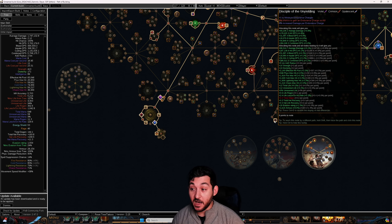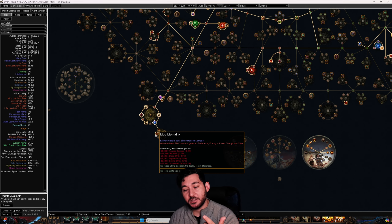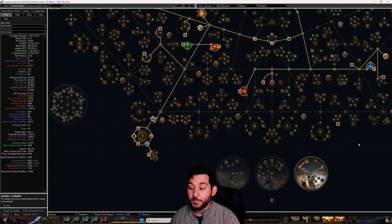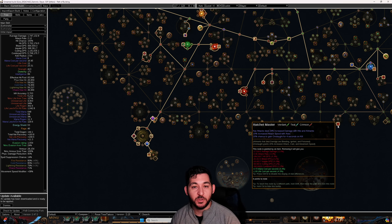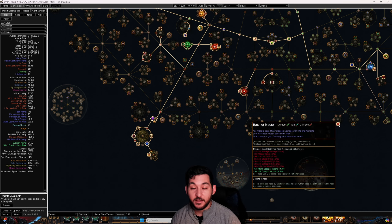Up until level 95 I was using Discipline the Unyielding just to maintain Endurance Charges while mapping and smooth that process out. You can also get Warning Call, which gives armor, or Lead by Example, which gives Permanent Onslaught — that would free up the Anoint slot for a better Anoint. But this Anoint is really, really good. It's cheap, especially for solo self-found. The Onslaught on kill is great, and that attack speed and damage is great too.